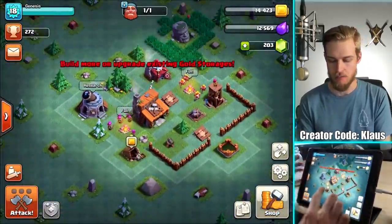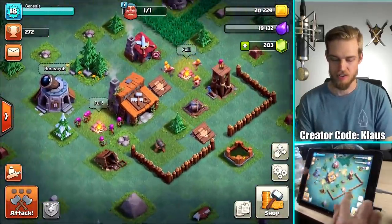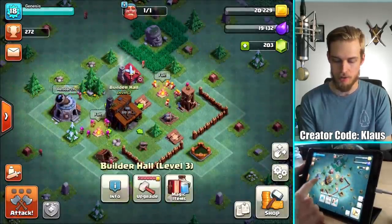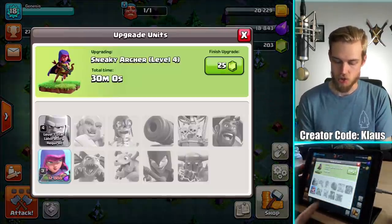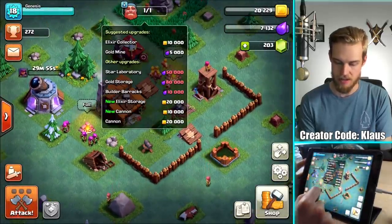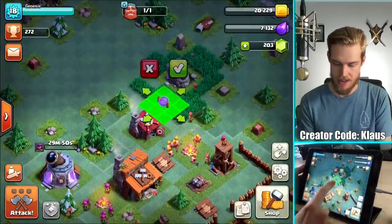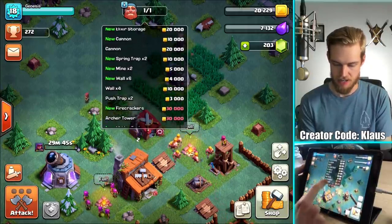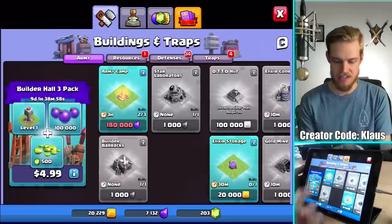I haven't given you guys a tour of what's going on in Builder Base in a while. I've got a collector over here - people will forget about it and they'll time-fail because of that, so that's pretty sweet. I'm nearly done. I actually went to Builder Hall 3 - you don't have to max everything whenever you play Builder Hall, so I just went up. I've been upgrading the troops, so there is an upgrade for the Sneaky Archer going to max. Let me see if I can upgrade anything - ooh, a new storage, that's always a good thing.